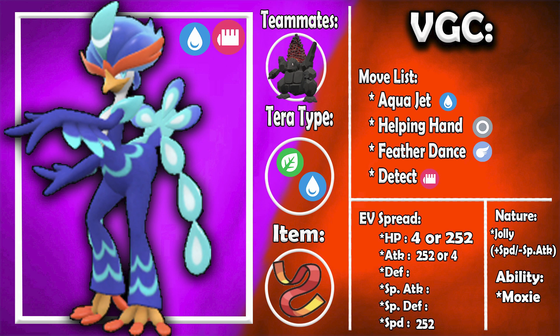I gave it 252 HP, 252 Speed, and 4 Special Defense with a Jolly nature — I didn't want extra attack because we're pairing this with Coalossal and we'll be hitting Coalossal with Aqua Jet to activate Steam Engine. You want Coalossal to have a Water Tera typing so it doesn't take four times damage from Aqua Jet. Hit Coalossal with Aqua Jet, get the Steam Engine Speed Boost, then use Quaquaval as support — either lowering the opponent's Attack with Feather Dance or boosting Coalossal with Helping Hand. Taunt is also an option in place of Helping Hand if you want to go that route.